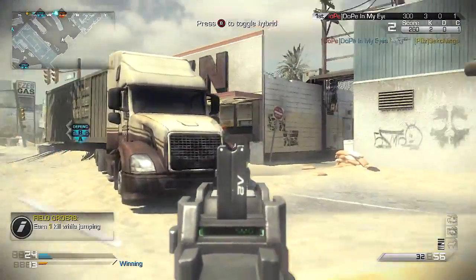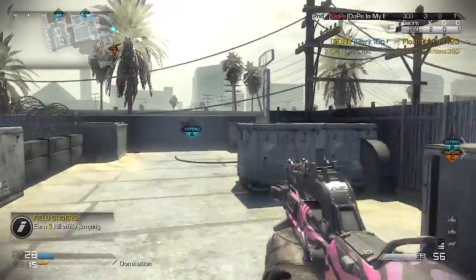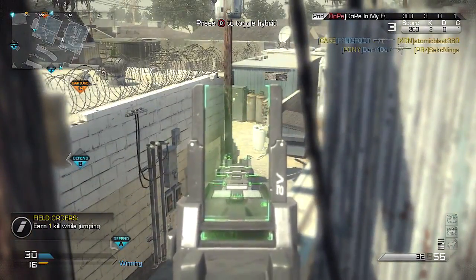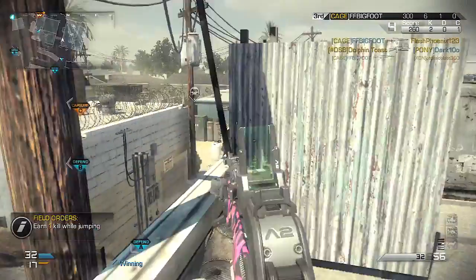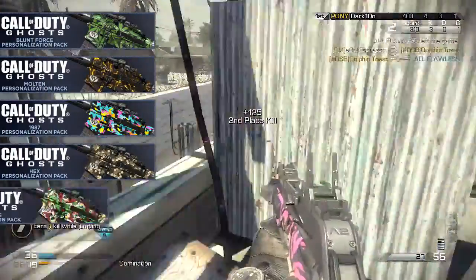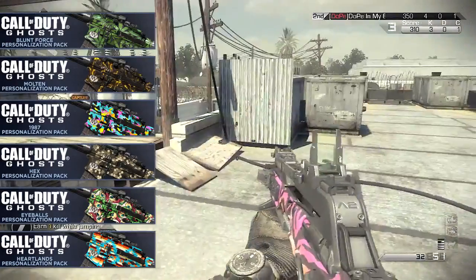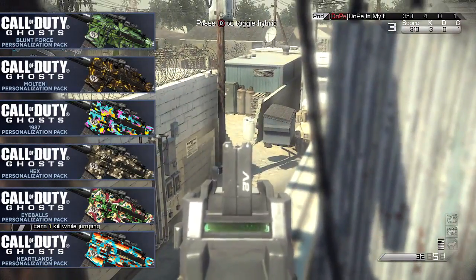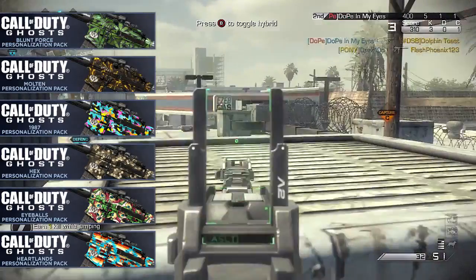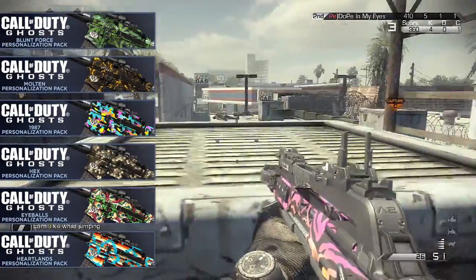We have six camos, three skin packs, and two voiceover packs coming to Call of Duty Ghosts one week from today, April 22nd, 2014. The camos include Blunt Force, Molten, 1987, Hex, Eyeballs, and Heartland. The one that really stands out is the Blunt Force camo — the weed camo that made waves in the community a couple months back after the Denkursion forums pulled apart the game code and found it. It was controversial but cool, and seeing it on a gun we can actually get is exciting.